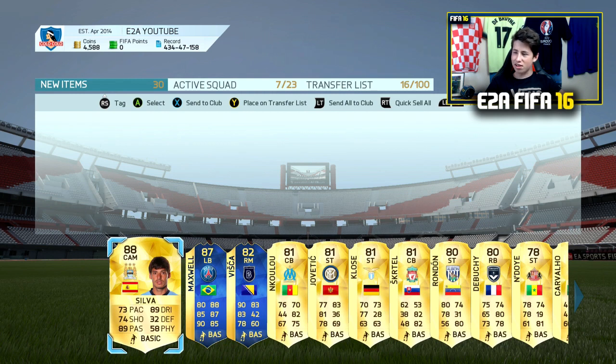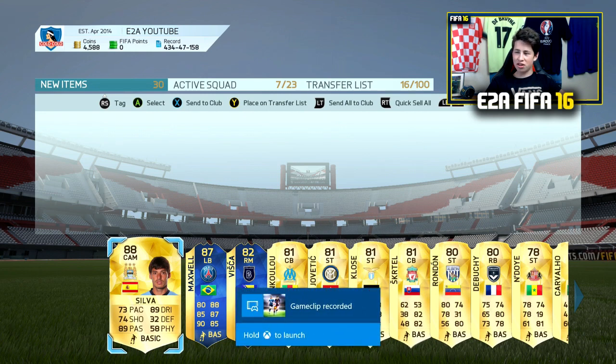Maxwell Team of the Season! And Team of the Season Visca, and an 88 silver. I didn't see them pop up — I thought I just got silver. He goes for like 10k, and then I've just seen we've got Maxwell. He looks insane!